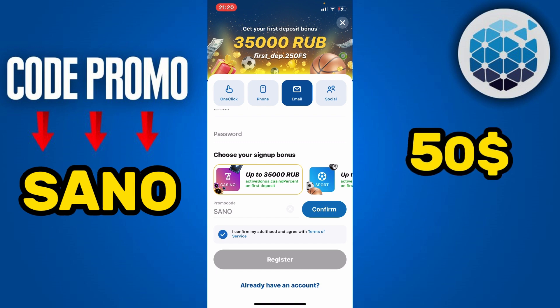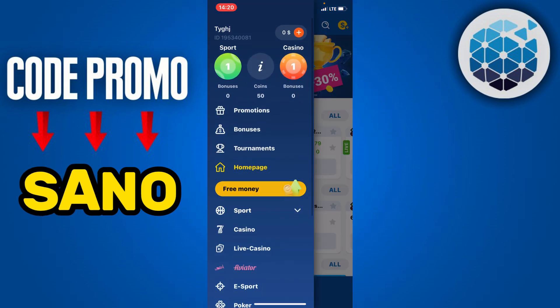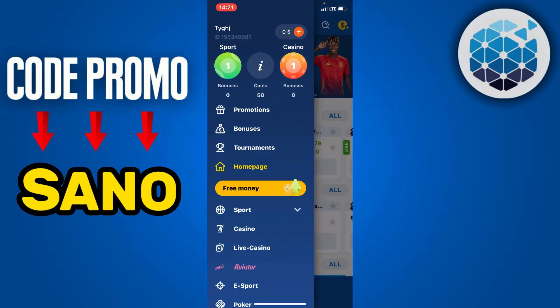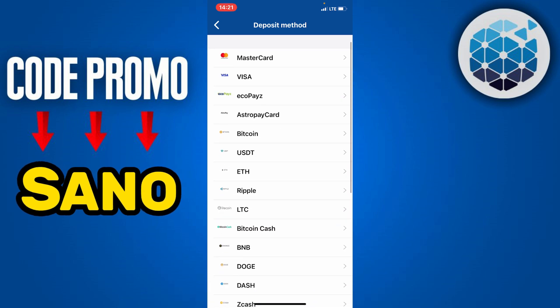By using this promo code you will get a 100 percent bonus, so if you top up your account with 50 dollars you will get 150 dollars. All you have to do is click on your menu icon at the top left, then scroll up and click on the plus icon at the middle of your page.